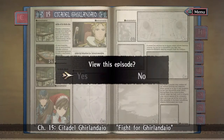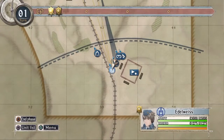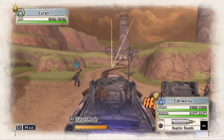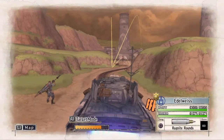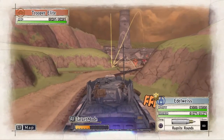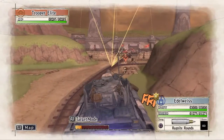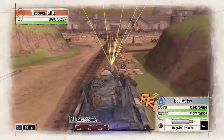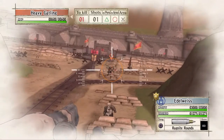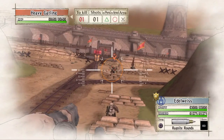Hey, what's up people? This is Qazi1337 here from WTFDude, and this is the enemy Aces and A-Rank guide for the mission Fight for Girl and Deo in Chapter 15 of Valkyria Chronicles Remastered. My squad in this mission is, as usual, Alicia, Rosie, and Largo. However, I only use the Edelweiss and Alicia in this mission.